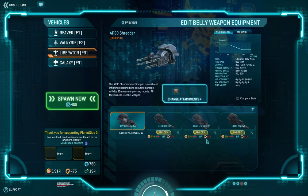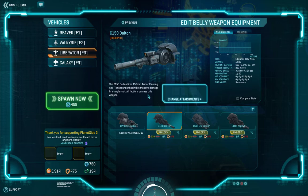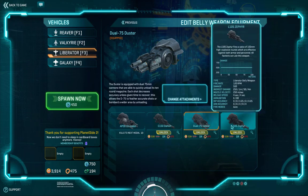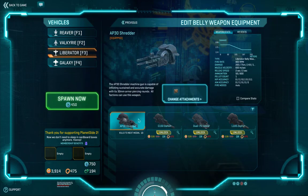The belly weapon is really the main attack weapon. The Shredder is basically an AGS machine gun system — multiple machine guns firing. The Dalton is a single shot cannon, basically like an AP round. The Duster is an explosive round that affects a wide area — really good for firing into a big firefight in a bio lab where people are at jump pads. The Zephyr has more explosive rounds for anti-personnel. I'll put the Shredder on here for now.